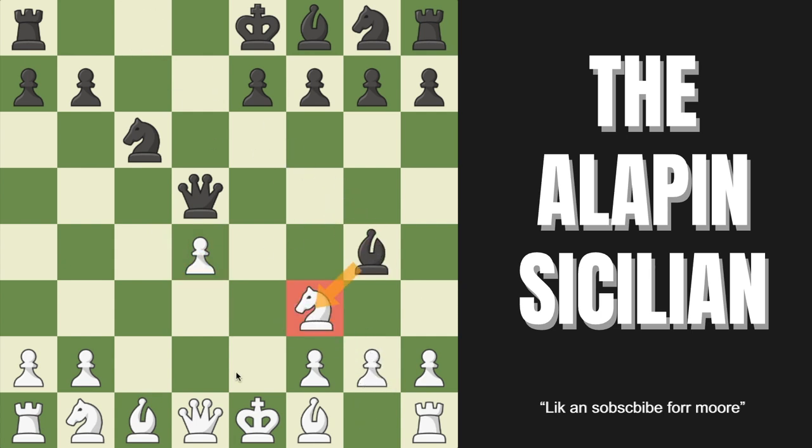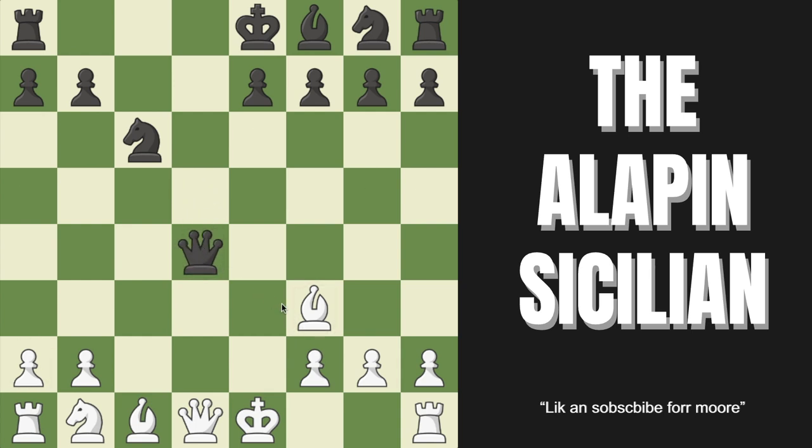They can try bishop G4 to pin us; we simply play bishop E2 to unpin. One little trap: if black captures, we take back, and now they take on D4 — it looks like they win a pawn, but they don't. Bishop takes C6 check, their mover is gone, and after they capture, we take their queen. We are doing fantastic — we're simply up a queen.